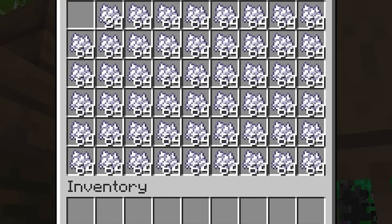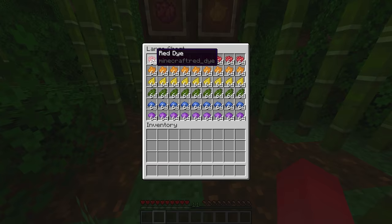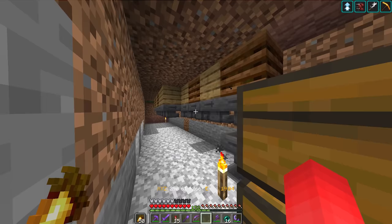I've spent way too much time throwing bone meal into a sunflower and watching these things pop off. So if you're looking to have storage upon storage of dye, this is the way to get it. Just make sure that your composters can handle all that new demand.